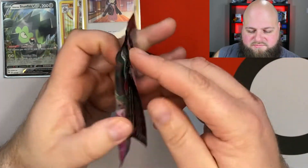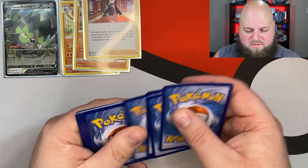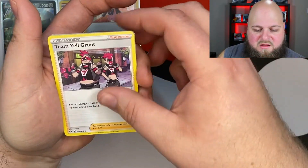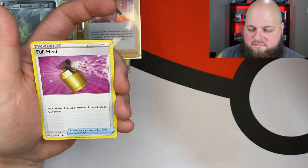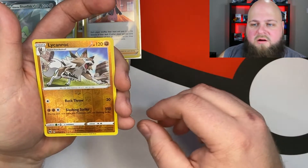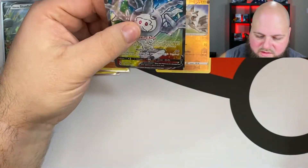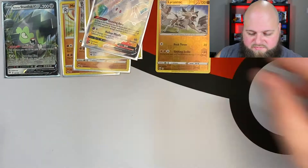Let's go with the Alcremie pack. I think I got a glimpse of something decent. We got a Steel Energy, a Pierce, a Team Yell Grunt, a Hop, a bunch of trainers, Galarian Zigzagoon, Rockruff, Full Heel, Scraggy, Ekans, a Reverse Holo Rare Lycanroc — okay, that's good. And finally, a Galarian Cursola V Full Art! Not the Charizard, but hey, we'll take it. Better than getting all the holos.